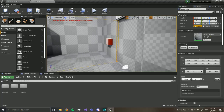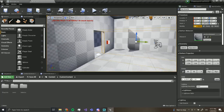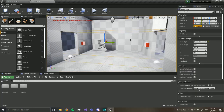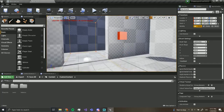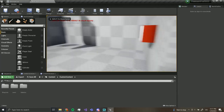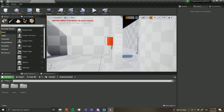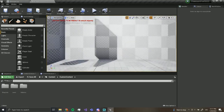I'm going to select this thing, cut it and paste it again, and now we get two hallways. Nice, cool.